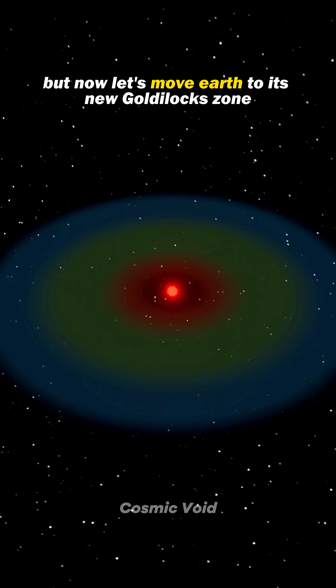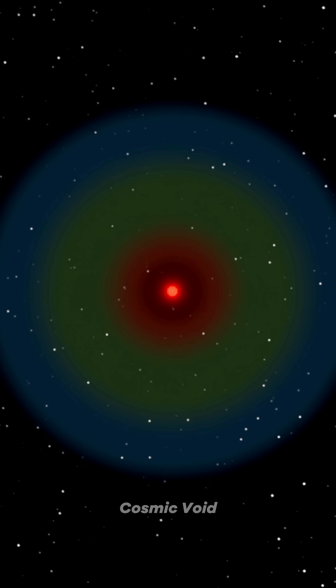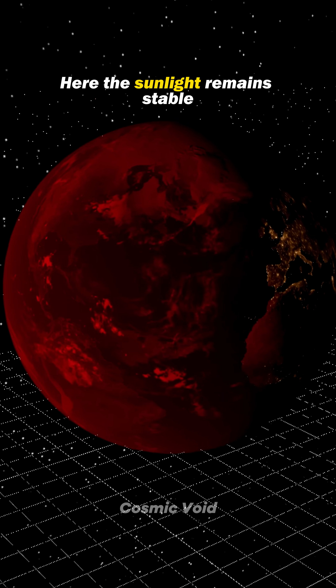Now let's move Earth to its new goldilocks zone, where conditions are just right for liquid water. This zone will shift far out, roughly between 7 and 22 astronomical units from the sun. Here the sunlight remains stable, but it is not the same as before.